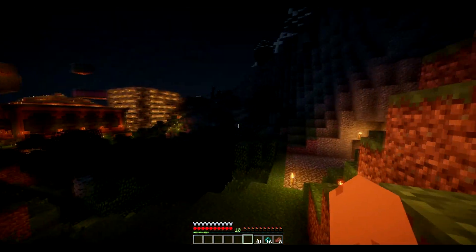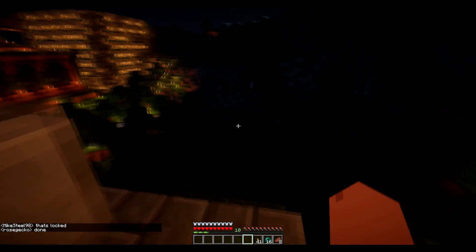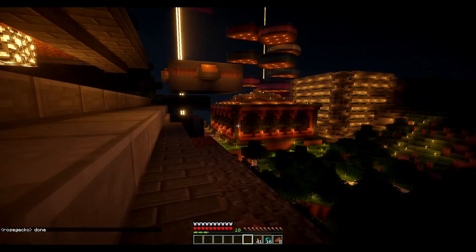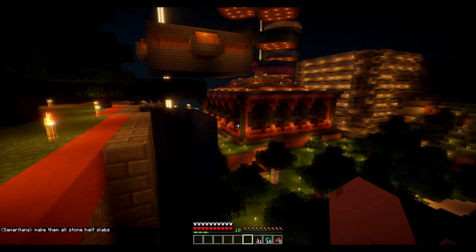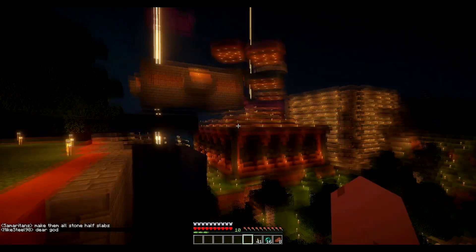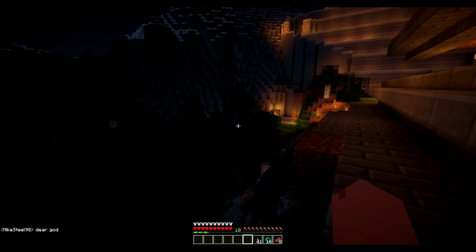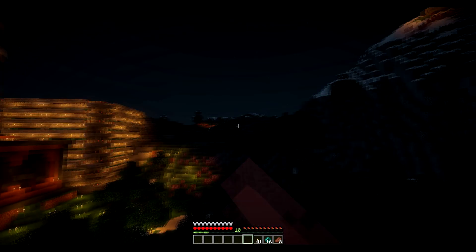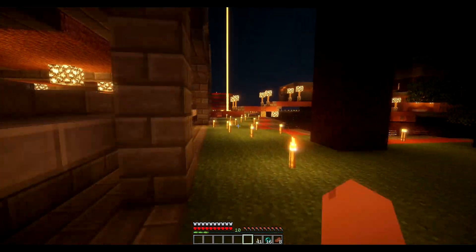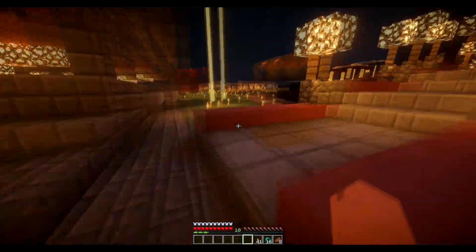Over here we have plans for a new tree farm — it's going to be for looks, not actually functioning. This tree farm right here does oak. I am in the process in a creative world of building one that may work for birch, and if it works for birch then this tree farm will suddenly get a second floor and we'll do birch out of here as well as oak, which will be really nice. Tyrant's got some special plans for that tree farm, but he still hasn't done the facade here — both of us have been sort of busy with work.